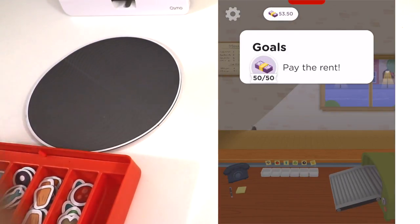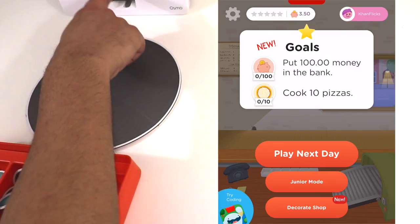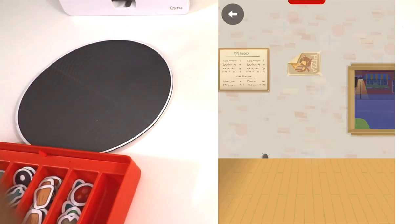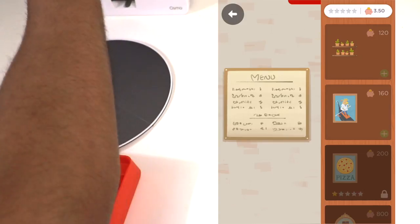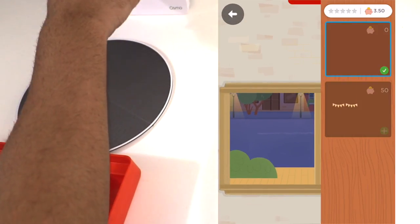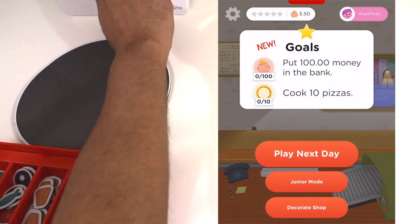Now we have to pay the rent. We got our goals of putting $100 in the bank and cook 10 pizzas. We can go ahead and click on play the next day, or we can go to decorate shop — now we can add things to the shop as well. We can add different things — paintings and photos, plants, decorations. Obviously you can't afford everything right now, but you can hang decorations and just kind of make it look nice and pretty, which is pretty cool.